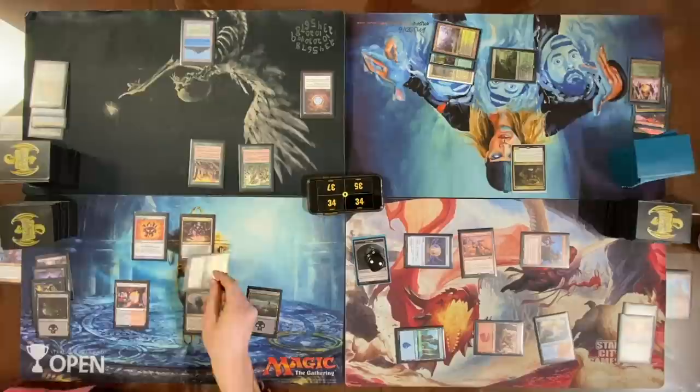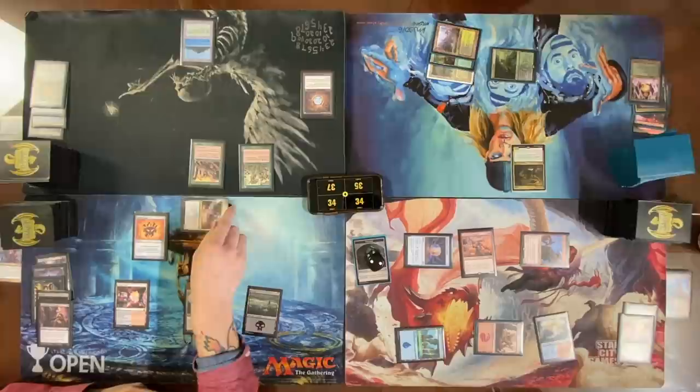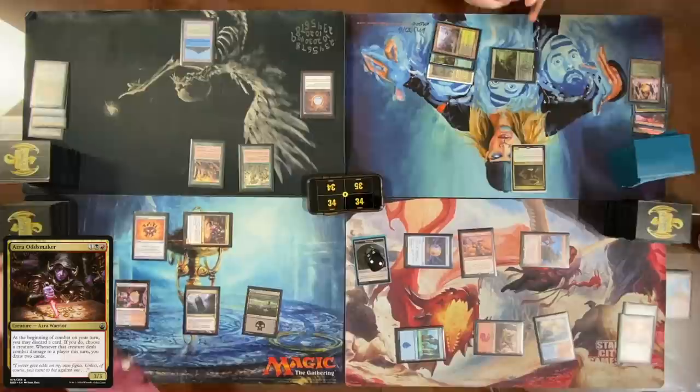Draw a card, move to combat. Discard an Inquisition of Kozilek to Azra Oddsmaker — the best part about putting bad cards like Inquisition in your deck is you have an easy target to discard. Attack Tyler with the 3/3, no blocks. Take three. Draw two cards. Play a land, pass my turn.